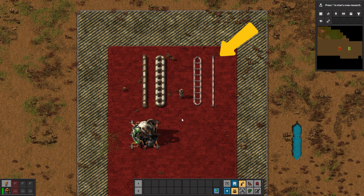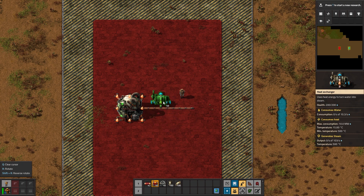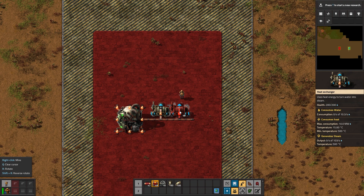These are heat pipes. They look a bit different from normal fluid pipes, but they are incredibly simple to work with — we just attach them to the heat source, in this case a reactor. Then we attach the heat exchangers to them to consume the heat energy. Now let's move on to step number two: heat to steam conversion.